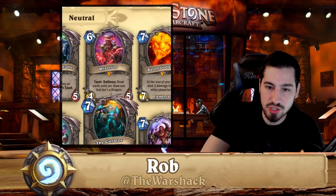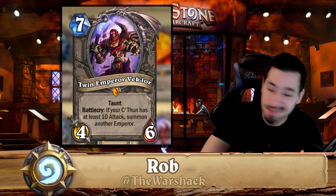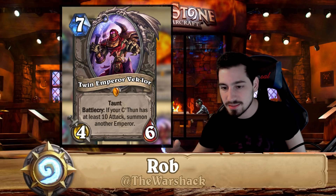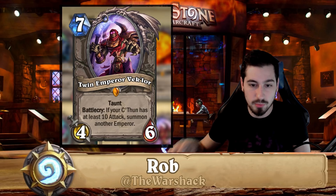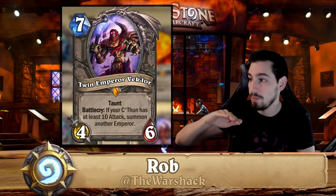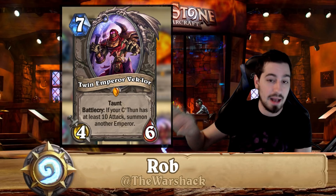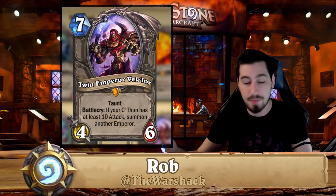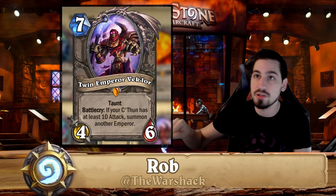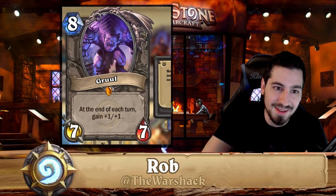Twin Emperor Vek'lor is a must-have in C'Thun decks. But C'Thun isn't very good anymore — the power level of cards has just risen so much. As we get farther into an expansion cycle, the power level goes up, but once the next rotation hits and older sets are removed from standard, the power level goes back down. Right now we're at the peak: cards are exceptionally high power, but once the next expansion releases in four months we'll lose three expansions worth of power. So you can disenchant Emperor Vek'lor.